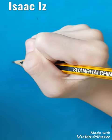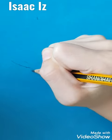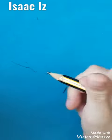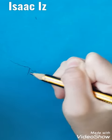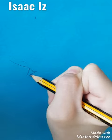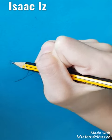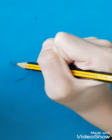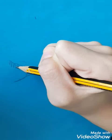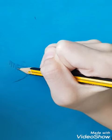Now I'm going to draw another Tyrannosaurus Rex. This Tyrannosaurus is bigger than that one, and the Brachiosaurus is on it. Here's the teeth.